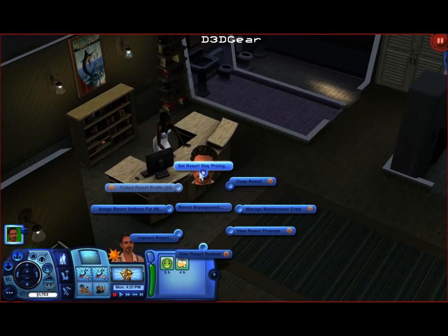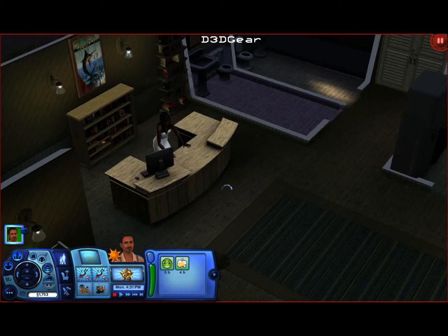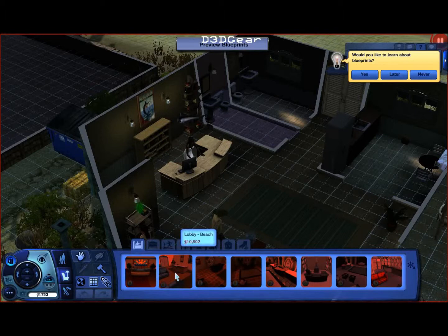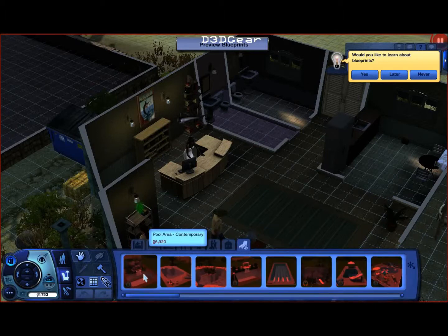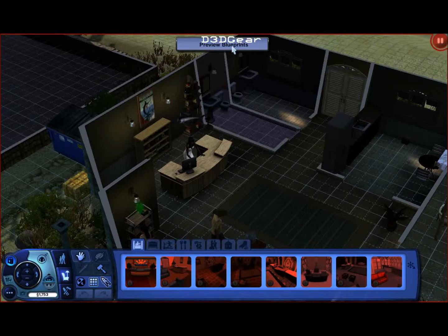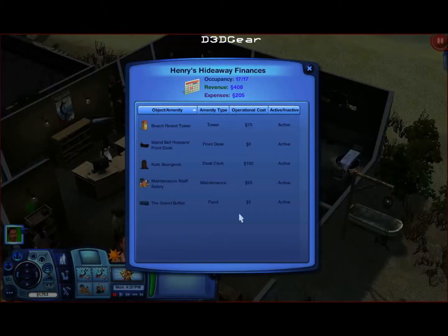Resort management options include: limit set resort stay pricing, affordable, close resort, manage maintenance crew, view resort finances, view resort reviews, improve resort, assign resort uniform for all. We have zero profit. I'm going to improve things. Let's go to blueprint mode - lobbies, guest rooms, gyms, resort dining - none of which we can afford quite yet. But we'll keep working at it. Let's view finances - we are turning a profit: 408 revenue, 205 expenses.